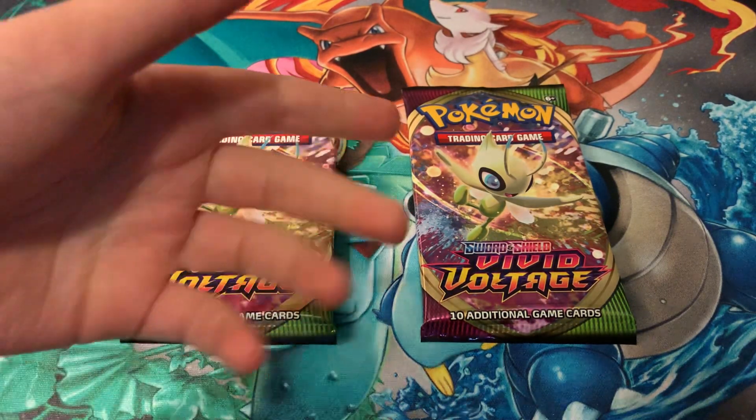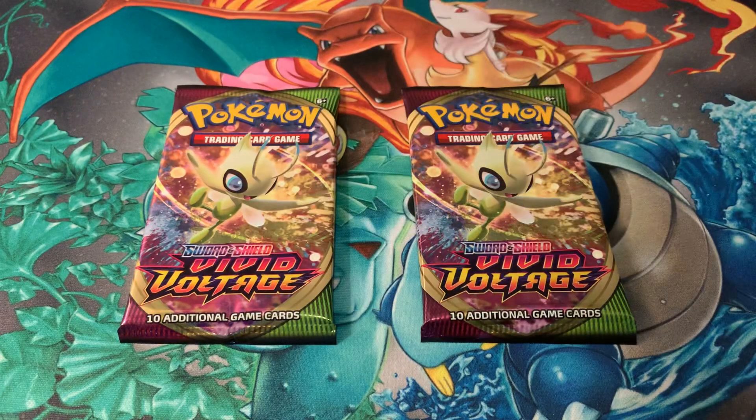What's up Pokemon trainers, I'm Mike and I'm Ben, and together we are the Halucha Hunters. What are we doing today? We're opening Vivid Voltage packs from Sword and Shield. We had an Elite Trainer Box but we don't quite have the setup to open that up, so we're just doing four different pack battles over the next couple days.